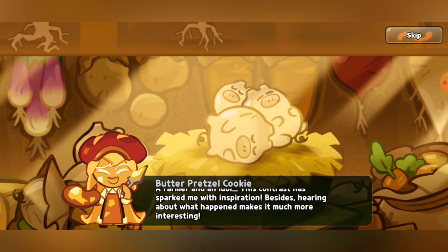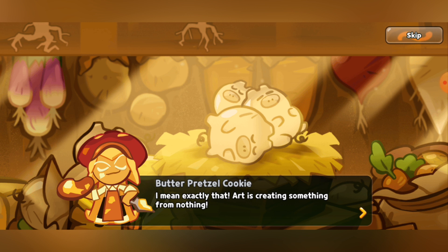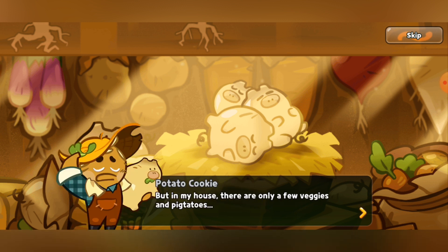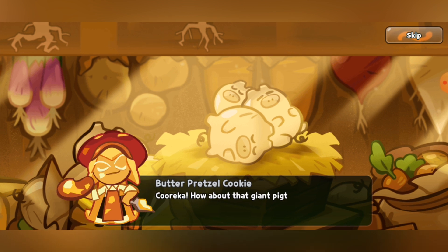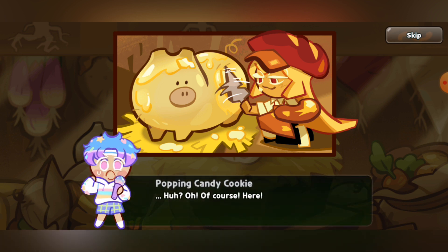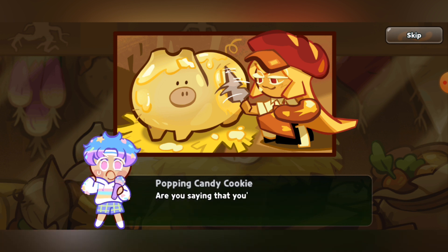Butter Pretzel Cookie explains: 'Art is creating something from nothing. If the giant potato is gone, then make a giant potato. What could replace it?' Potato Cookie replies: 'But in my house there are only a few veggies and Pigtatoes.' 'Pigtatoes?' 'Pigtatoes. Kukurika! How about that giant potato?' Popping Candy Cookie says: 'Inspired! Pass me my paintbrush.' The host reacts: 'That is the weirdest face I've ever seen.' Butter Pretzel Cookie continues: 'I'm going to paint a still life painting that has never been done before — a still life painting that moves, but doesn't move.' Someone asks: 'So you're going to turn this Pigtato into a giant potato? But that's only a trick. We won't be able to fool everyone.' 'Well, if you have any better ideas, I'm all ears. The contest is tomorrow. Look — the blend of smooth butter and Pigtato.'